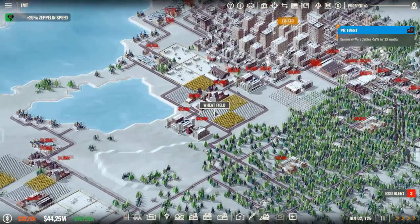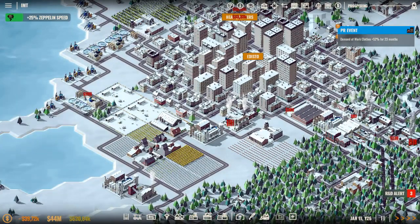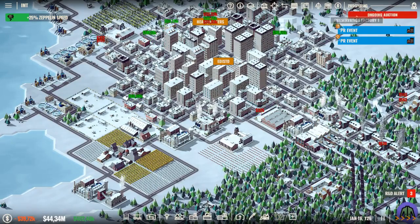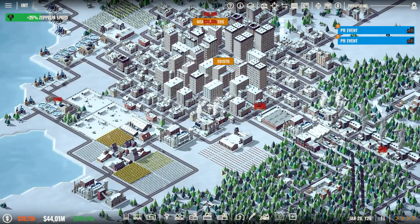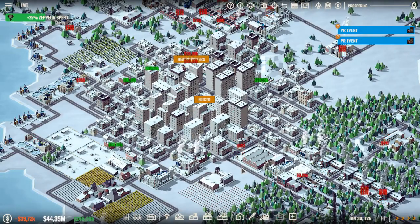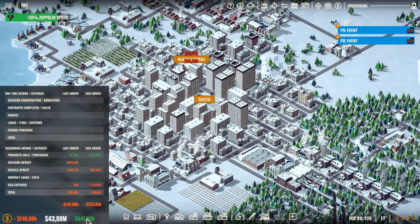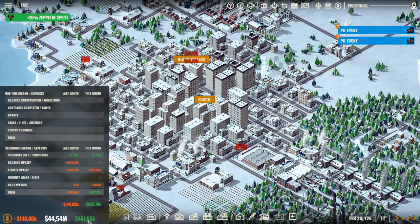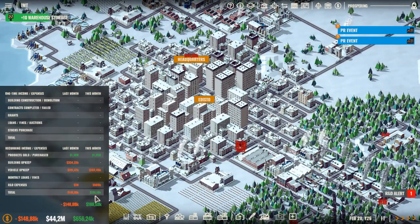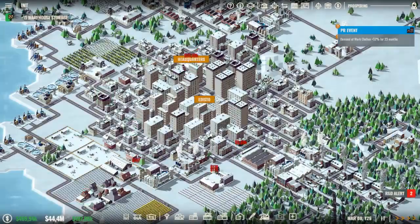Then we're gonna get the balance back to 250k because we're not making that much profit — or even losing. Last month we made a profit of 1.38 million. Okay, this is going good. This is getting lower, but okay, so we are still making profit. So just to be safe — 250k.